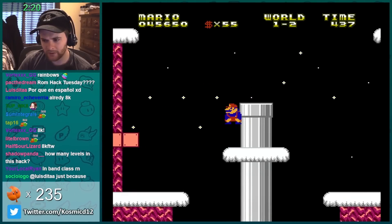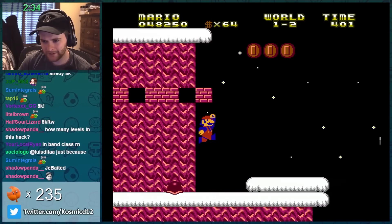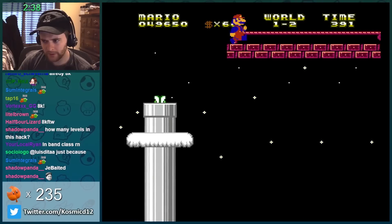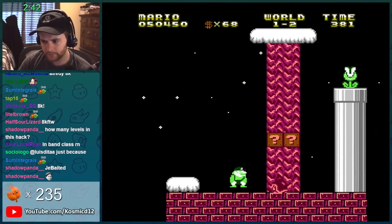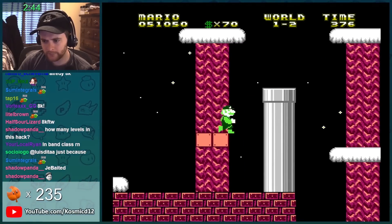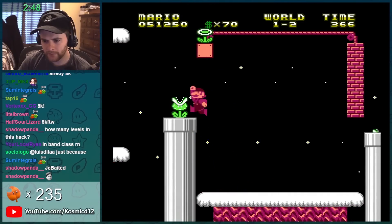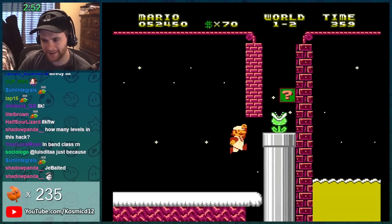Part of the mushroom is transparent — I can see the stars in the back through it. Yo, starlight, star bright — first star in the hack tonight. Get him! It's a flower. I imagine that hit the piranha.